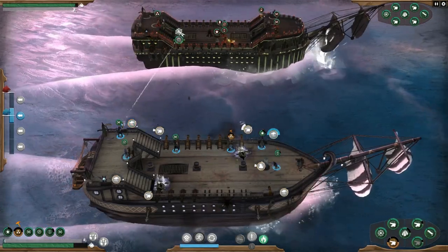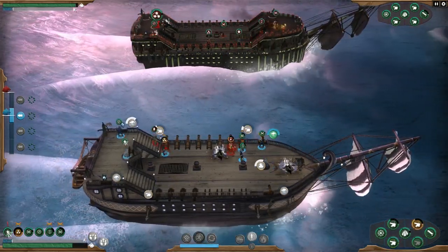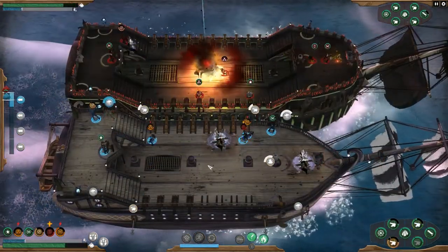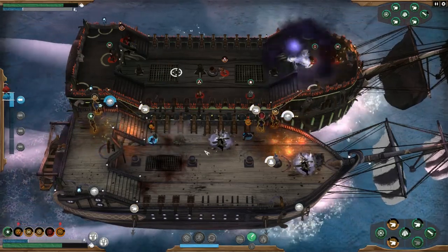We've added new weapons. The webgun and berserk dart are great for disrupting the actions of enemy crew. Flame-spewing gargoyles and sharp anti-boarding spikes give perennial boarders a tricky problem to tackle.